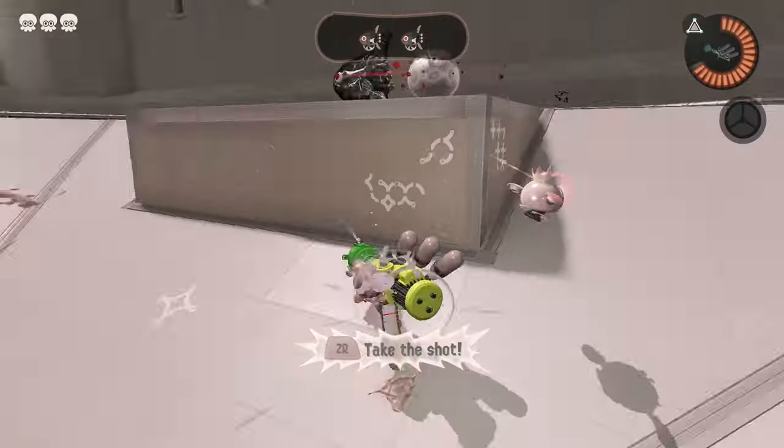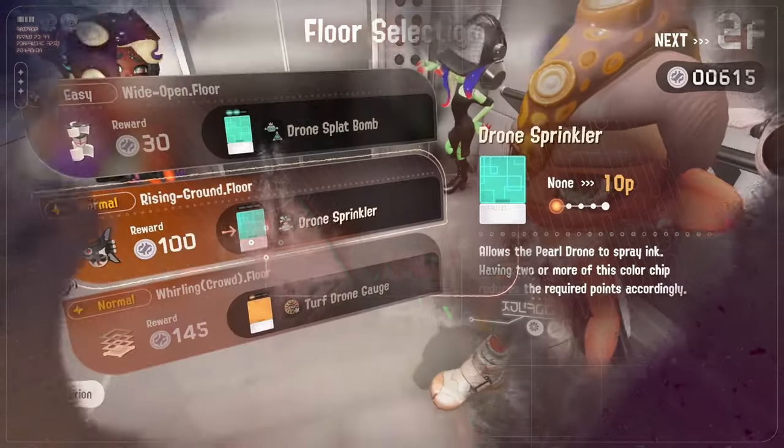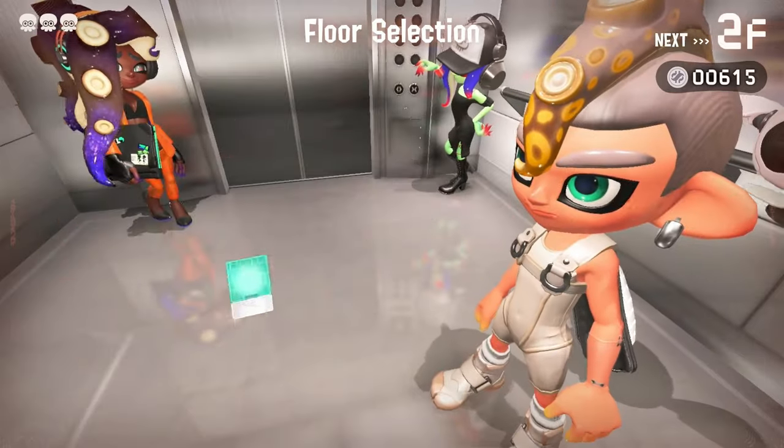Floor 1 is a tedious chase level, but thankfully we have a special which is the Tri-Zooka and it came in clutch, so we're able to clear this floor and move on to floor 2.